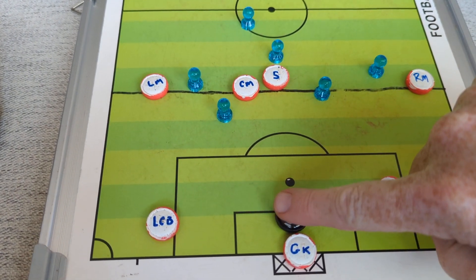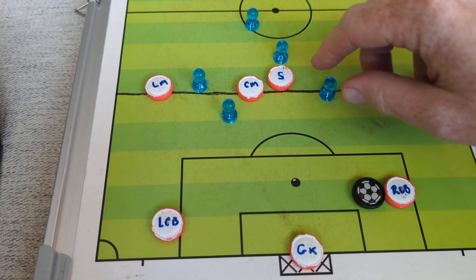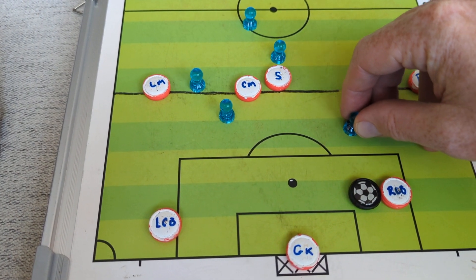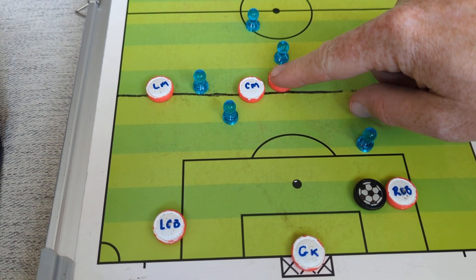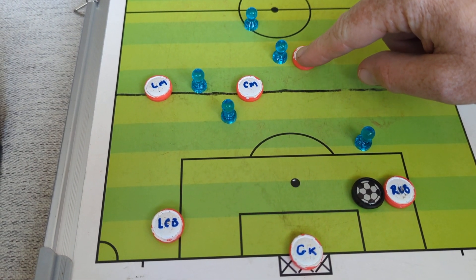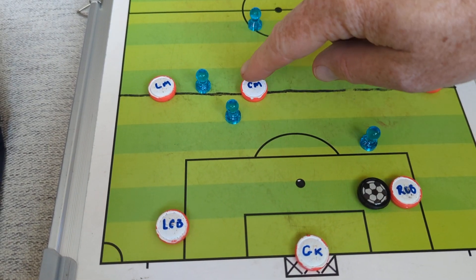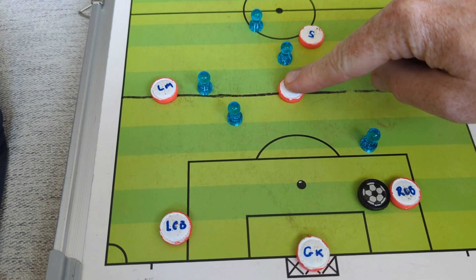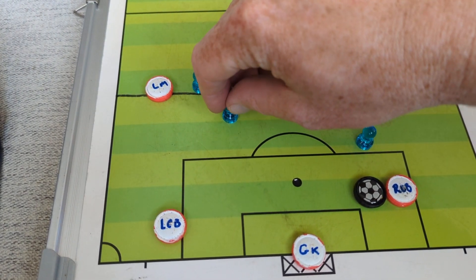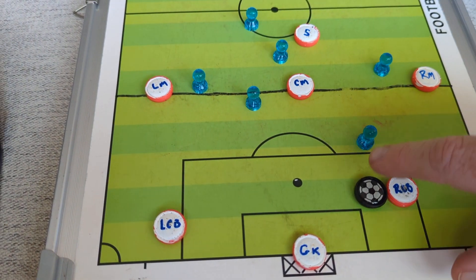The ball comes over to the right center mid, and they press — they send someone after the right center mid. The striker starts sort of falling into that bit of space. The center mid comes over and is being followed but not tracked really well.